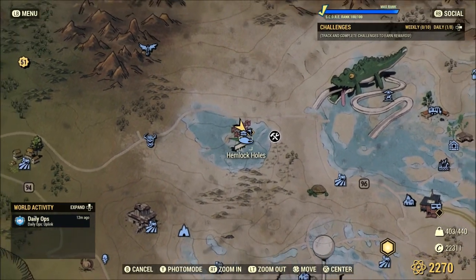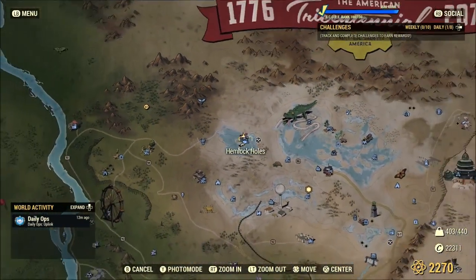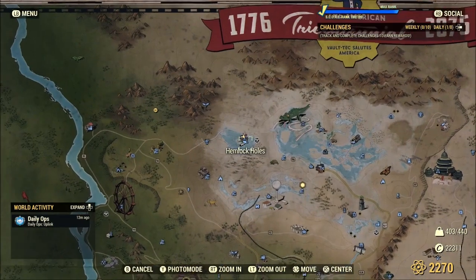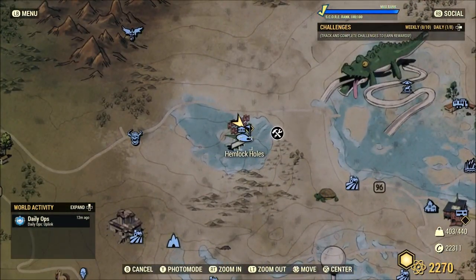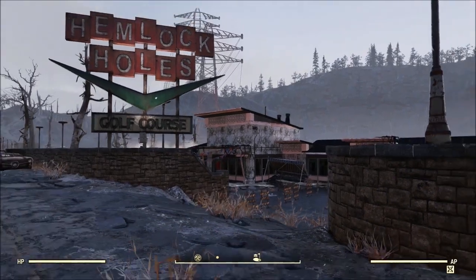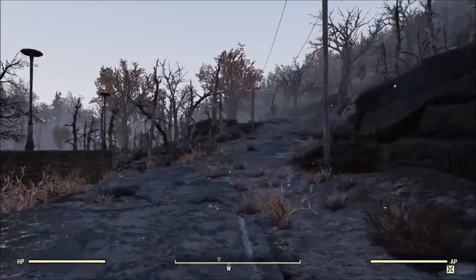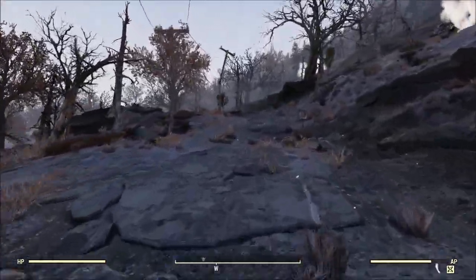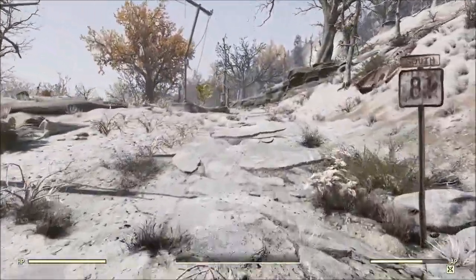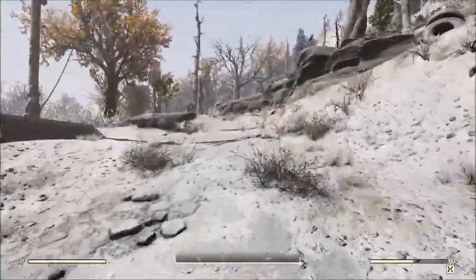Next up, we're going to Hemlock Holes. It's kind of a nice run, just because it keeps you totally in Toxic Valley, which really cuts down on those fast travels between the locations. You spawn in here, turn around, run down the road, and up the road a little ways is going to be a random spawn right in the middle of the road.